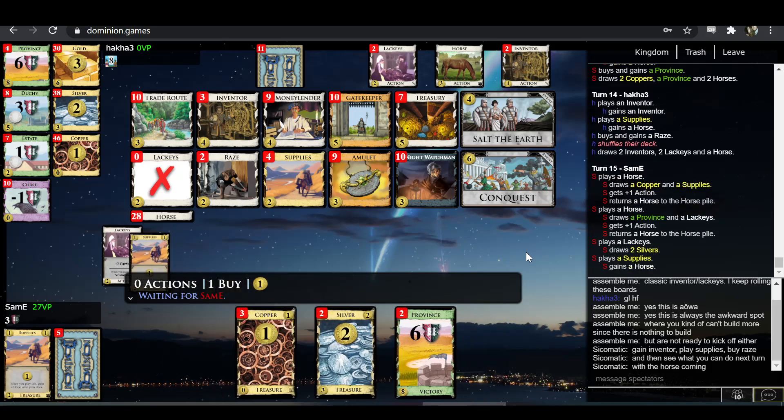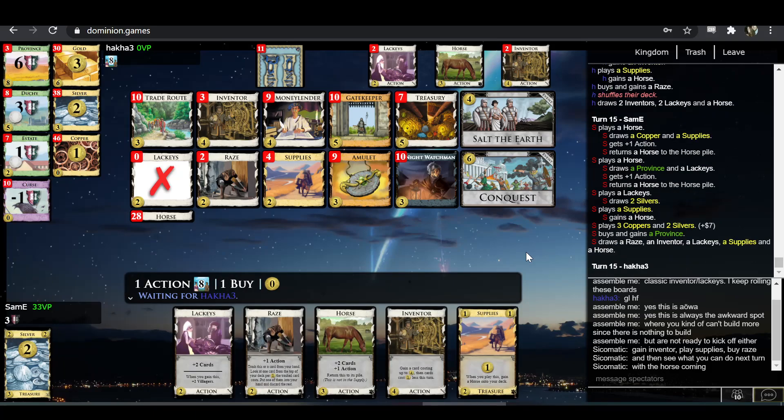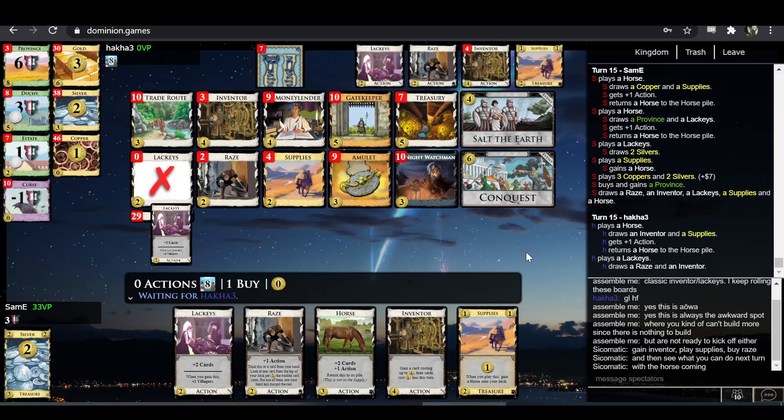That was a great Lackeys draw. Province here seals the deal. Now even if Hakka completely goes off, plays all of his Inventors, and somehow has enough money for a province, he's still losing.